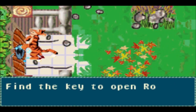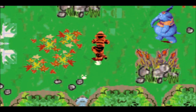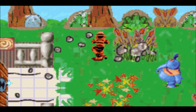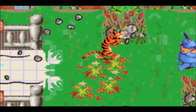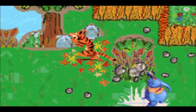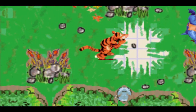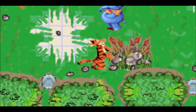I believe that is where Roo's playroom is going to be. Just like the console version, we definitely need a key, except we have to get the key from a different section this time. Everything else will be accounted for given the differences between the console version and the handheld version.